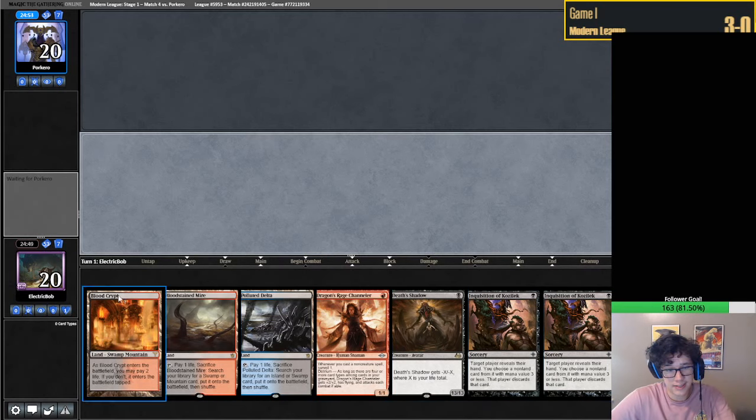This is a pretty decent hand. I think we're going to lead with Blood Crypt. There are some slight reasons to fetch here - if we specifically draw Thoughtseize we would want to fetch, because fetch-shock-3, fetch-shock-6, Thoughtseize-8. Yeah.